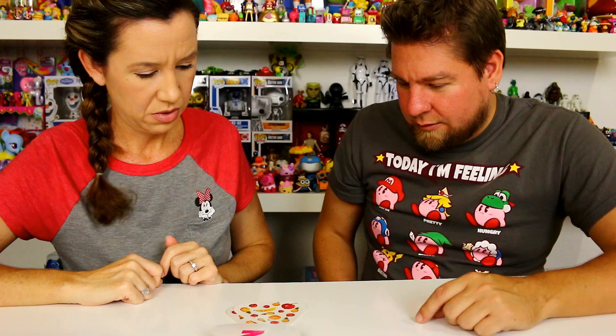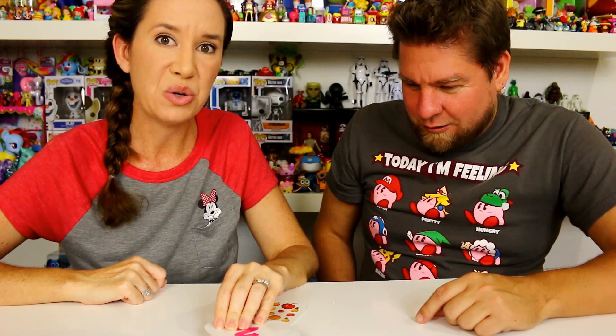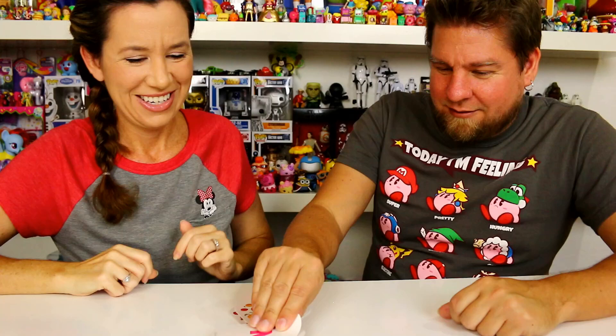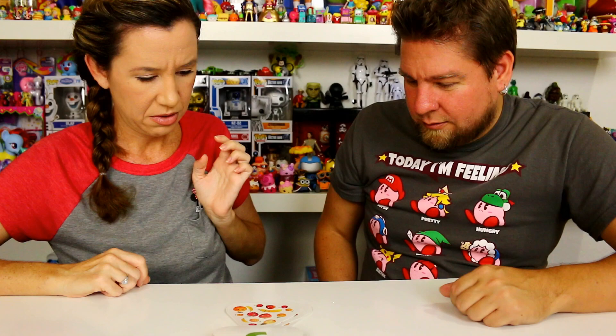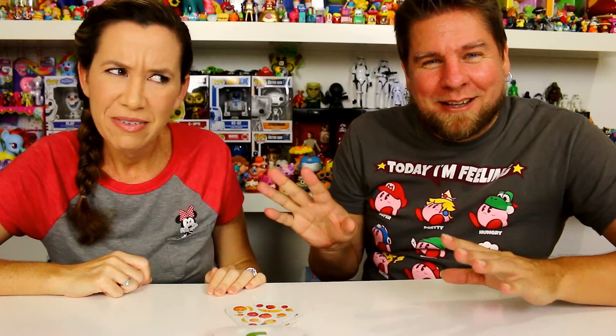Going for bananas — one banana, Holly gets it. Orange — three, Mike gets it — darn! Number five: what is there five of? Raspberries? Oranges — one, two, three, four, five — yes! Pineapples — one! Holly notes there might be a slight advantage for whoever flips the card since they get a split second head start.